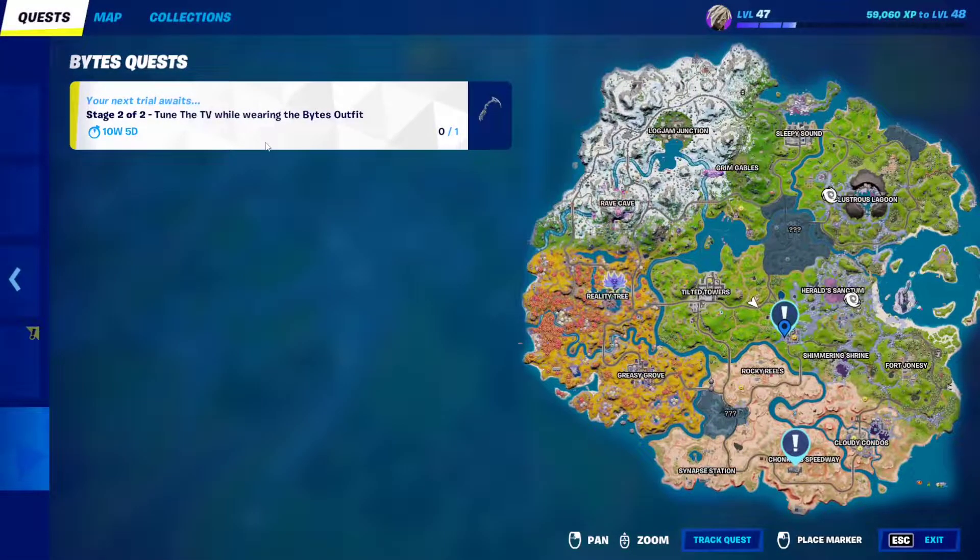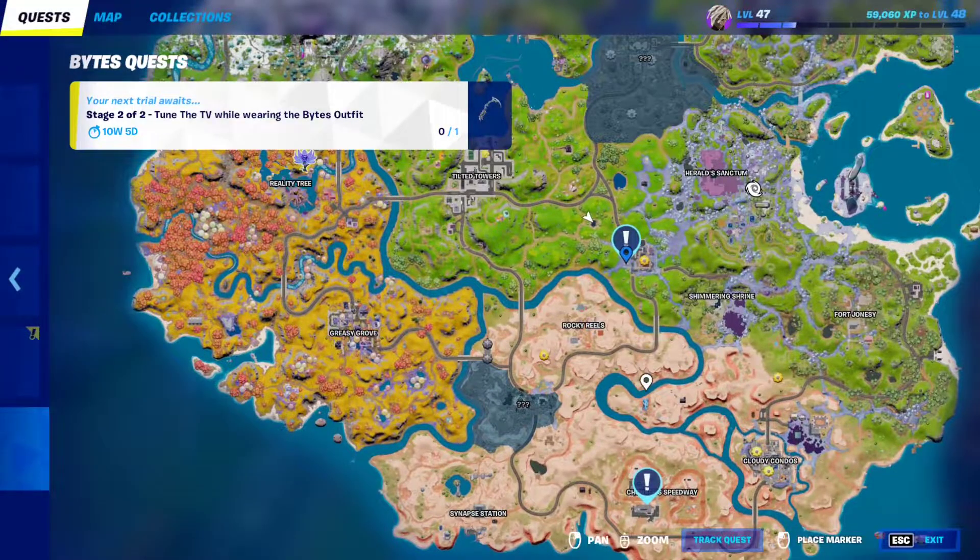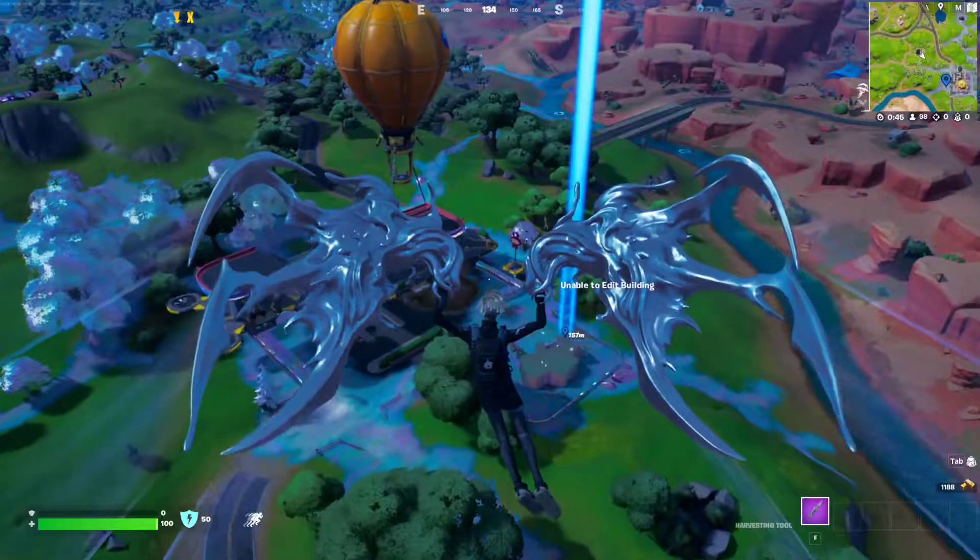For stage two of the Bite's quest, you have to tune the TV again while wearing the Bite's outfit, but this time we're changing locations — either this place or Chonker Speedway. We'll go to Chonker Speedway.